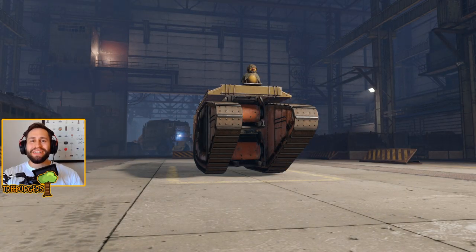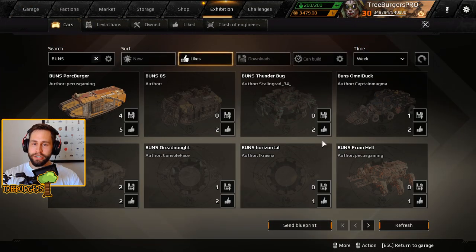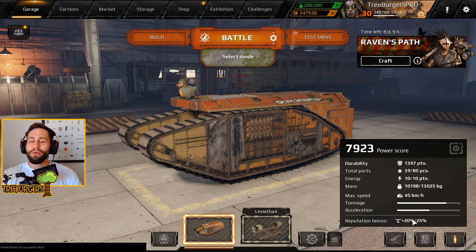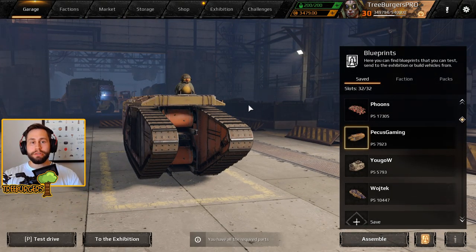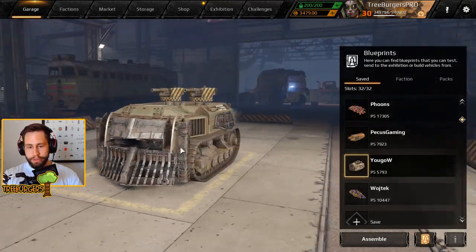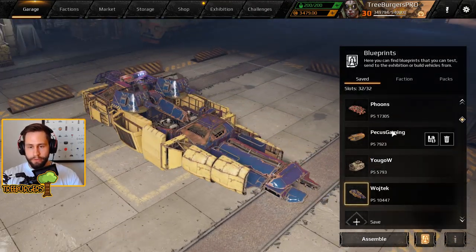Welcome back to Crossout and welcome back to more episodes of your user-submitted builds. Once again, we are checking out all of the submissions on the exhibition with the BUNS tag on them. I chose three different builds today: this pork sandwich thing by Pikis Gaming, then we have this dual LB build here by YouGov, and finally this dual Fatman Sideways Hover by Wojtek.